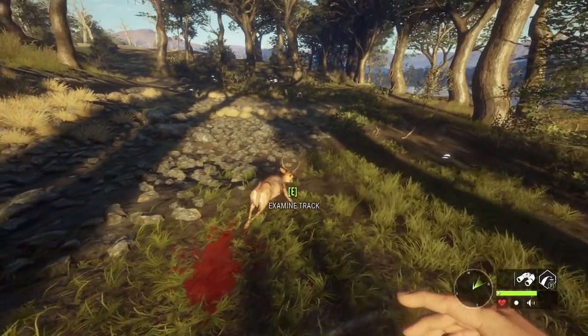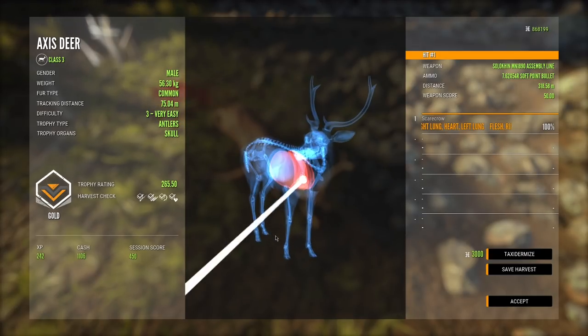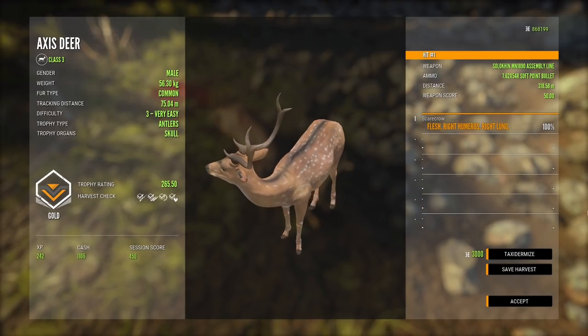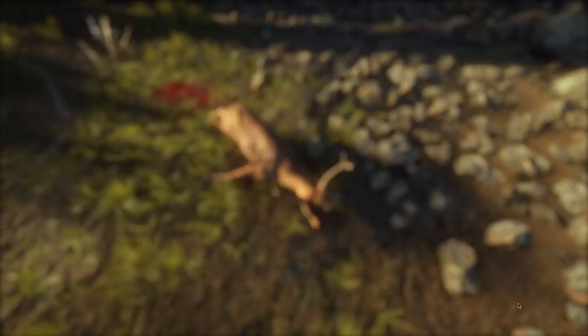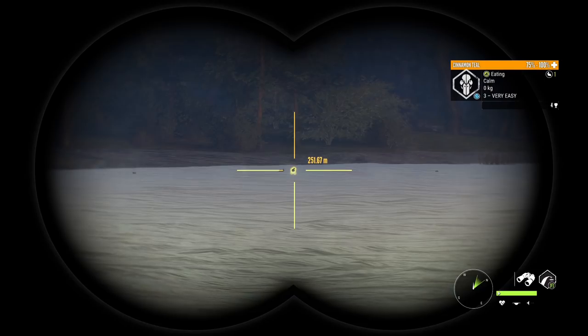Here's that other axis deer - this is the one we dropped, so he didn't go anywhere. It was a hard shot, I kind of figured it was, but you never know with long shots. Nice - 318 meters, that's a pretty long shot. 318 meter heart shot, I'll take that any day.